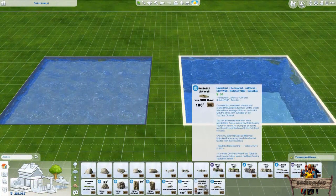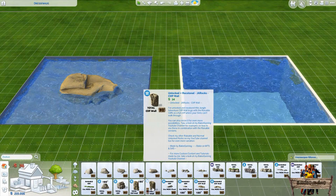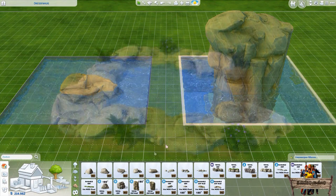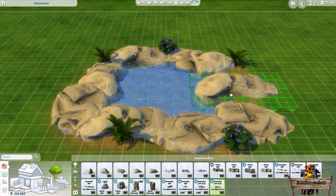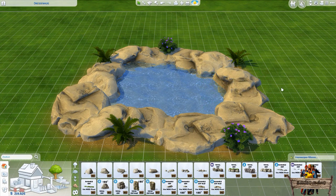You can also place these rocks into your fountains and pools without using any cheats, although most of the time the move objects on cheat is already activated to raise them out of the ground. With this same cheat activated, you can also use the lowered versions to make nice natural-looking borders around your fountains and pools.